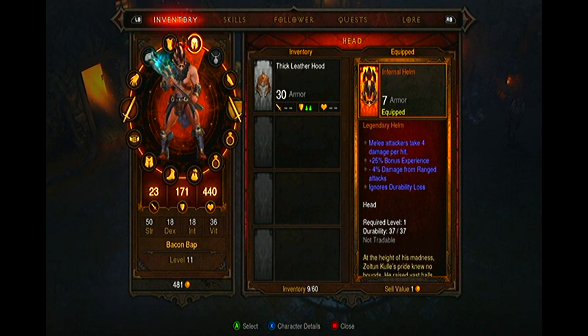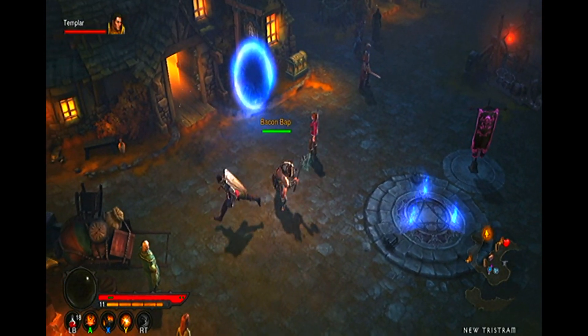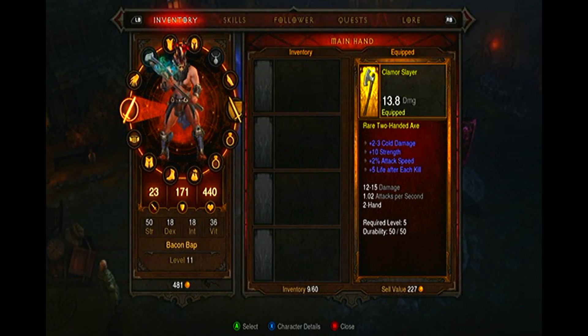To claim all of these items you simply have to press the middle button on your Xbox controller, which will take you to a menu. From there, head to the Games tab, where you will find the option to redeem a code.